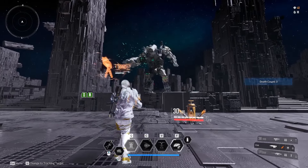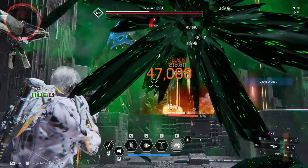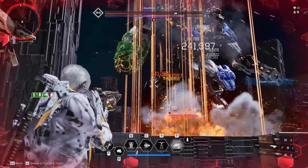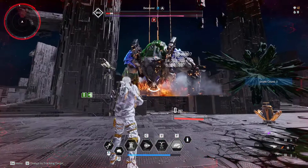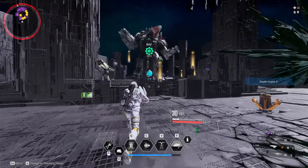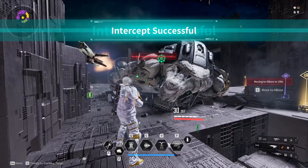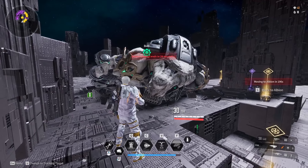Today we're going to be looking at Greg's Reverse Fate, a tactical rifle that got buffed recently. Before the buff, hitting an enemy with full shields gave you a chance to call down an orbital bombardment. Now it's changed to a flat rate — whenever you hit an enemy you have a chance to call down some bombs, and these bombs also inflict burn.